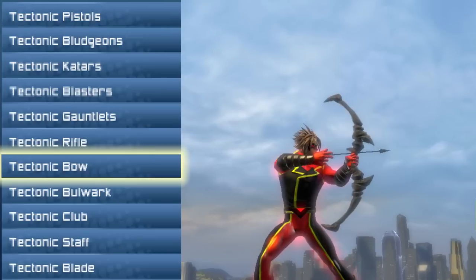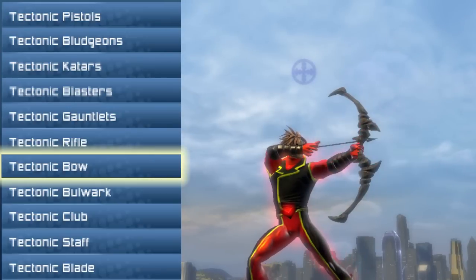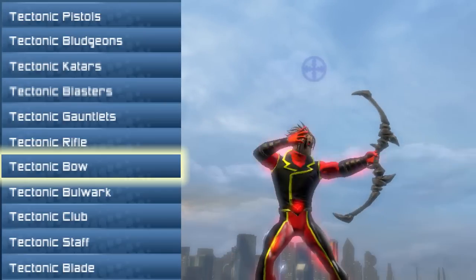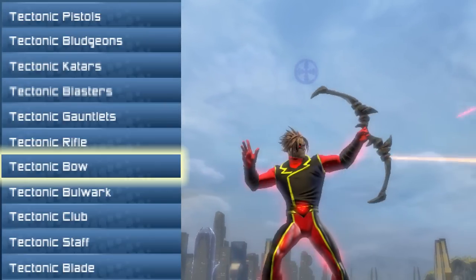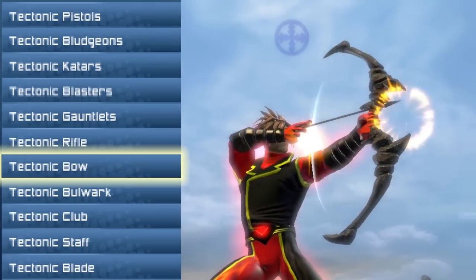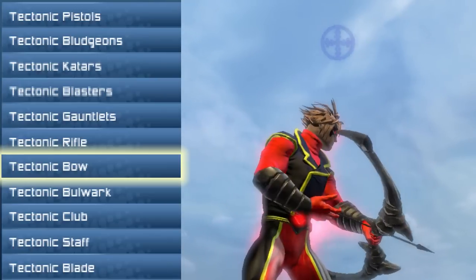Next is the Tectonic Bow. Another bow style that I like. Right where the arrow actually comes out on the bow, it looks like little teeth — and remember, it's rock. These are rock styles. Tectonic. That's earth stuff. Still boasts all I like.